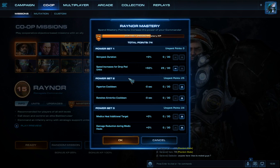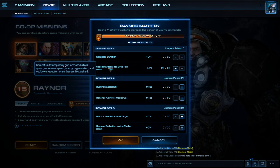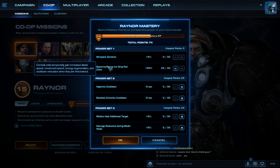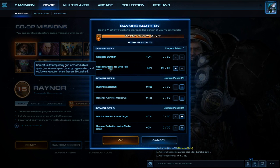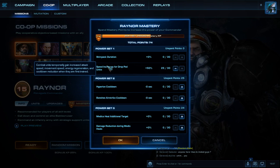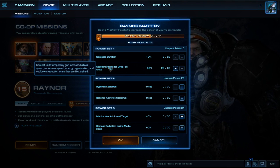The speed increases for drop pod units is really good when you're getting swarmed — it's like a free Stimpack, and then when you Stimpack on top of that, it's an extra Stimpack. So you're effectively getting two Stimpacks for the price of one when you spawn. For example, if your bio ball is completely wiped but you've got your Raynor with MULEs giving you tons of resources, you just spam out marines, medics, and marauders, drop them in a general area, then Stimpack on top of that, giving you a whole lot of extra damage. It's also good for reinforcements.